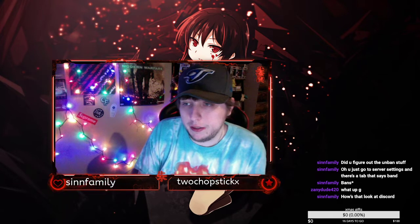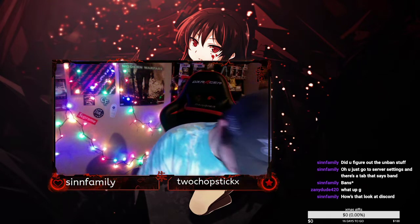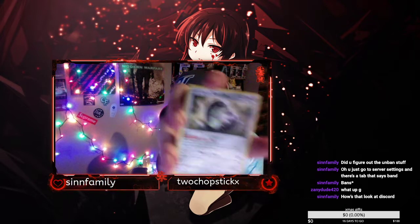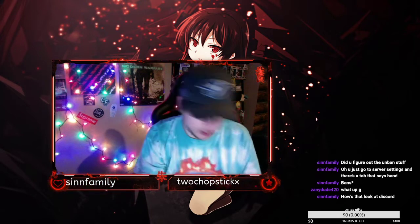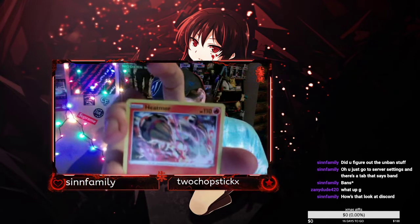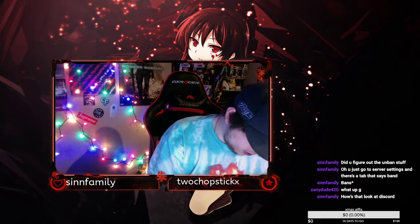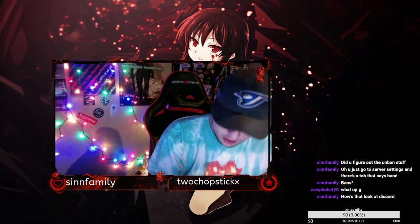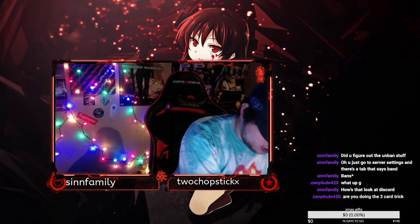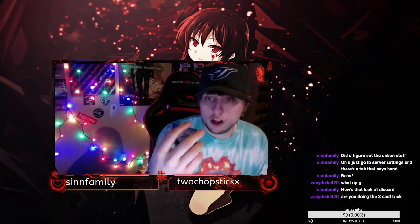Second to last pack, here we go. Team Yell Grunt — don't know what that is — trainer card. A Stunfisk. A Heatmor — that's some pretty cool art on that Heatmor. Energy card. Another Lapras with different art, I'll take it. A reverse holo Minccino.